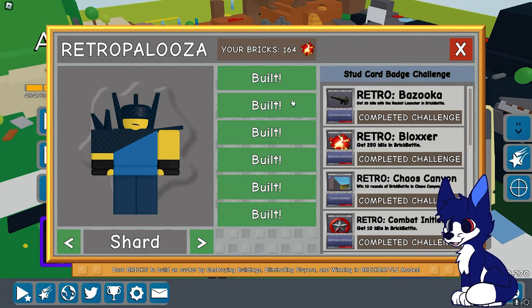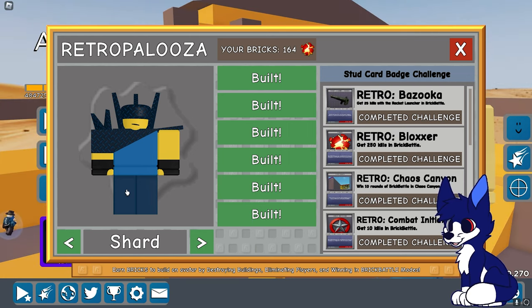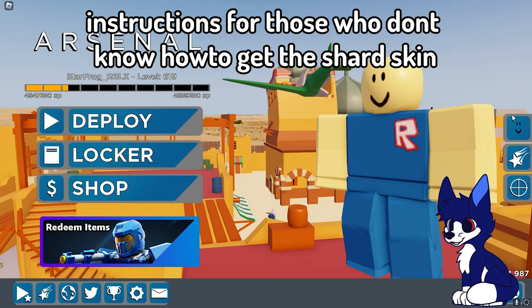I just got the Shard skin and I bet you want to know how you can get it — and how you can get one part in just under 45 minutes. I'm going to show you guys the quickest way to get the Shard skin and basically every other skin really fast.